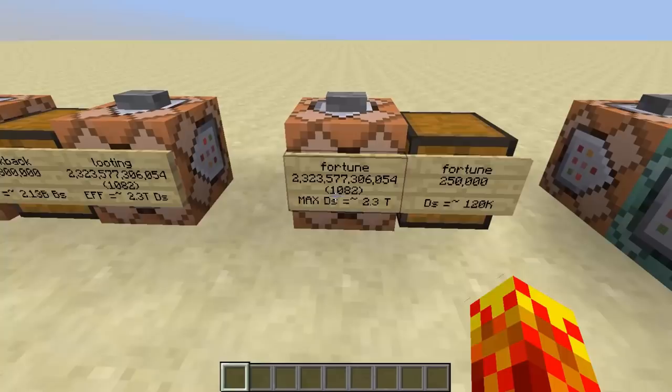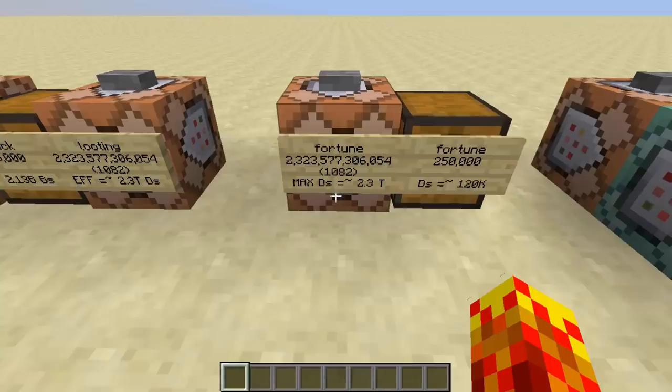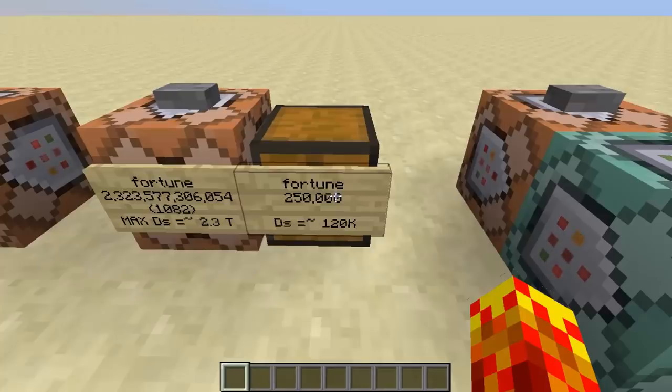Here is another one with a similar sort of efficacy. This is fortune 2.3 trillion — again with the same number of characters as looting — and it has a maximum drop count of 2.3 trillion. Now, this is a percentage, so it's not actually going to drop 2.3 trillion every time. It's roughly half, so I have a possible enchantment of 250,000 for fortune.